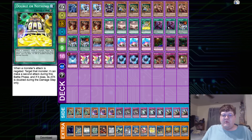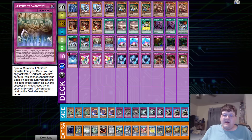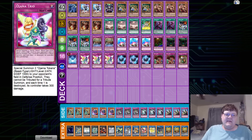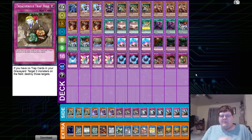For spells: triple Demise to the Land because we want to stall our opponent with Misting Mine, one copy of Double or Nothing for the OTK factor, two copies of Frozen Rose to search Diana, triple copies of Misting Mine, and two copies of Artifact Sanctum - surprised he didn't play three. Then triple Compulse, one Floodgate, two Lost Wind, one Metaverse, and triple copies of Ojama Trio.